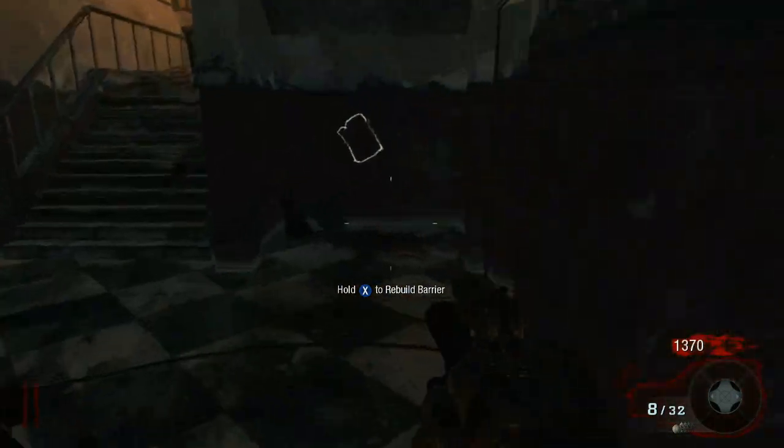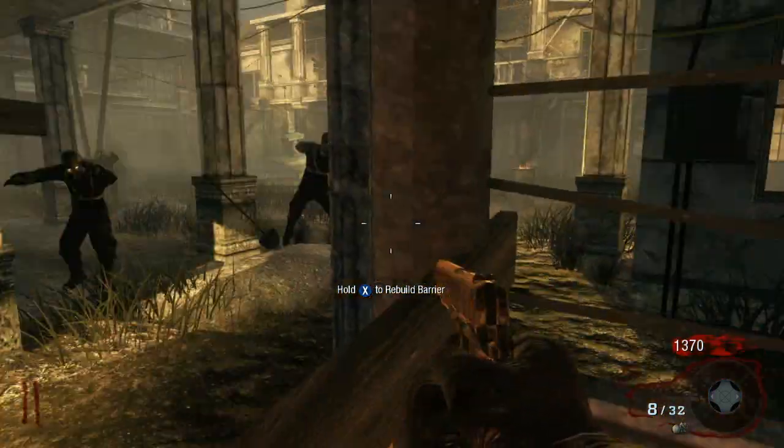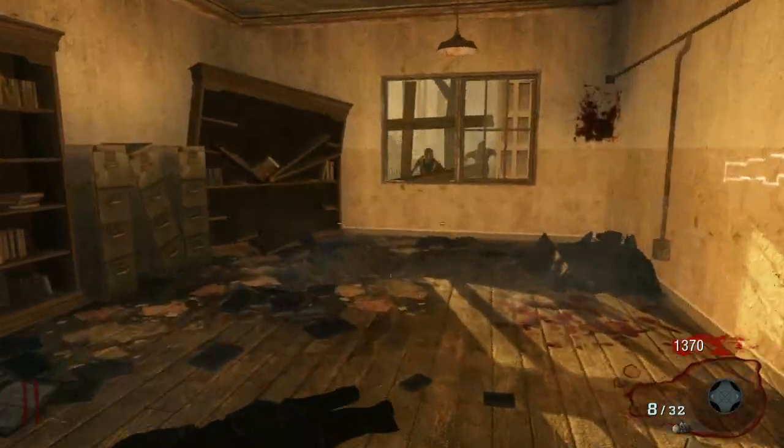Now that it's round two, we're going to fix all these windows and get some points. If a zombie stops the board, just keep fixing it — that way the zombies can come in. But for the most part, wait until the new round to fix windows. You should already know this.